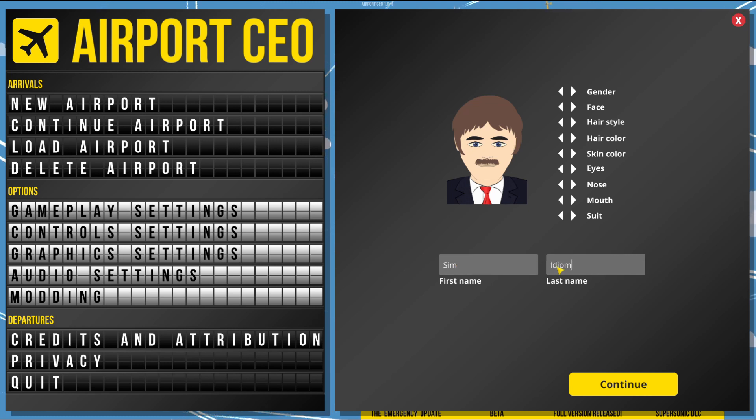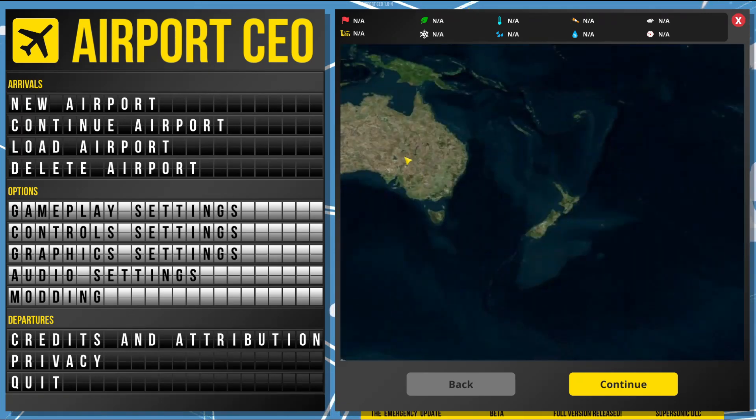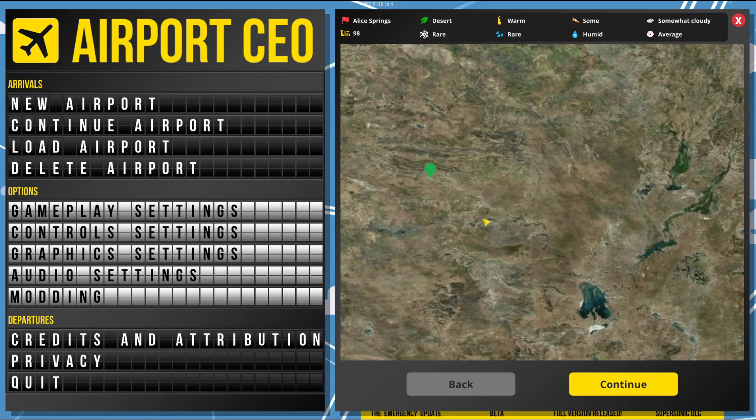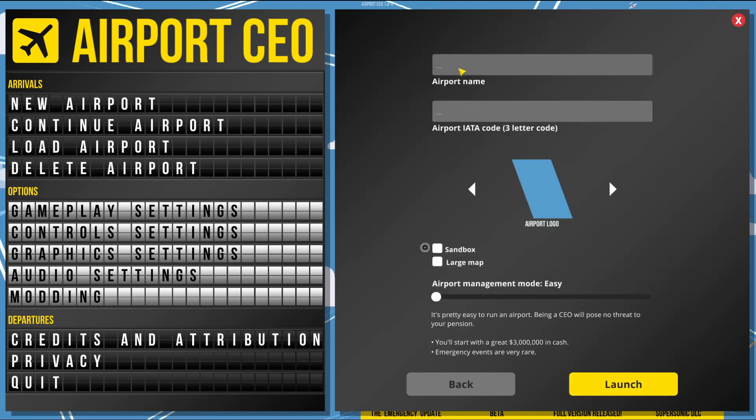First name Sim, second name Idiom - let's continue on with that. Now we need to select a location for our airport. I'm going to go in Oz, right in the center - Alice Springs. That sounds good. Let's call it Alice Springs of course, and ASP will be the three-letter code. There are so many logos in here - I want to go the classic old time look. ASP Airfield. Now we've got large map selected.